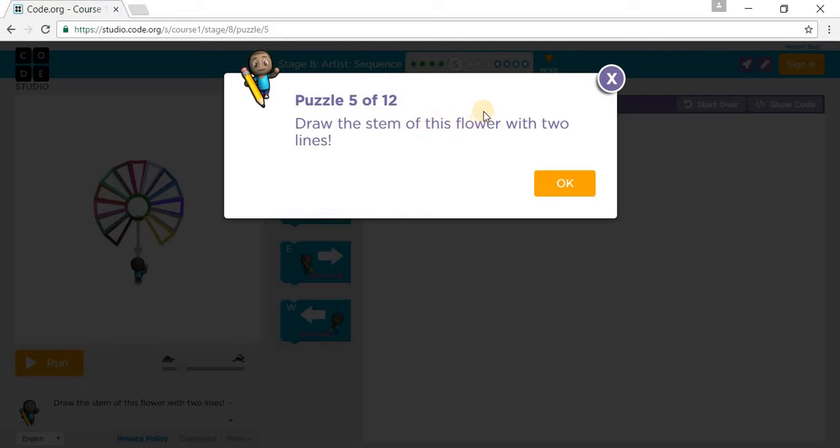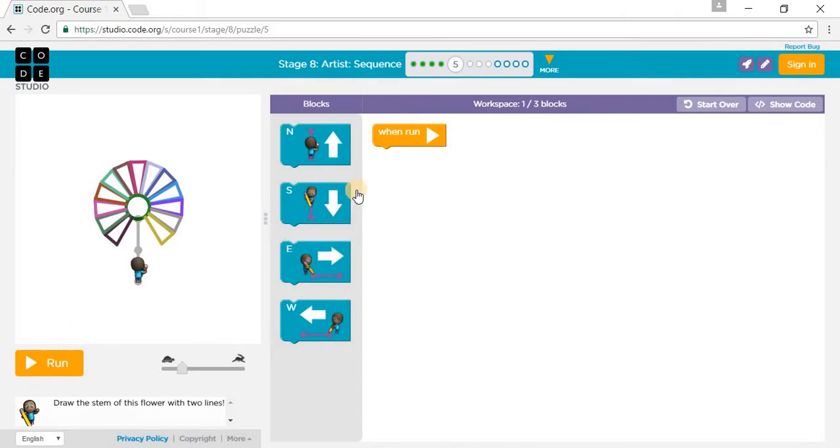Draw the stem of this flower with two lines. So we go one north and then another north. Let's press run with fast speed.